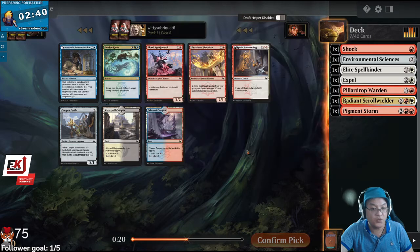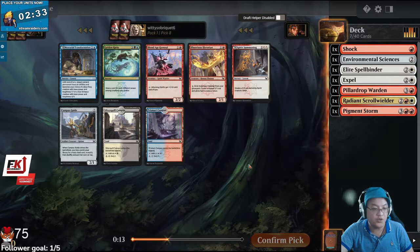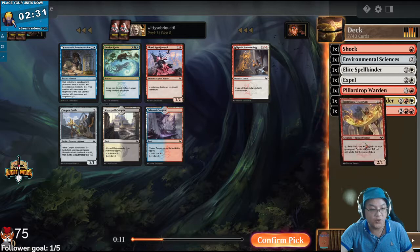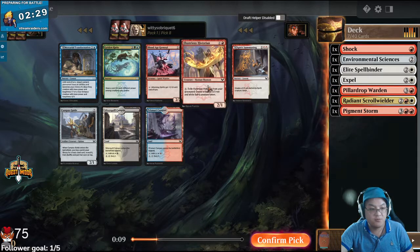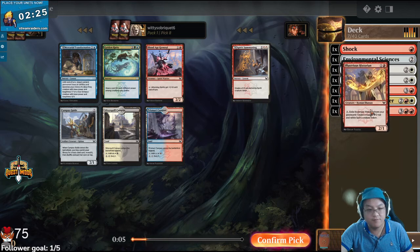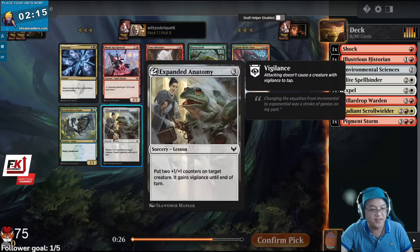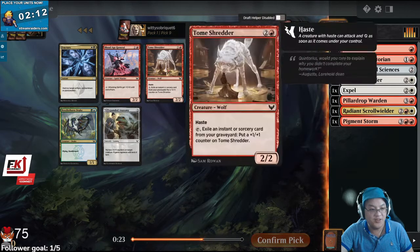Spirit Summoning or Historian? I don't have any Learn cards yet. I think I actually like the Historian here, to trade with things early. Tome Shredder or General? I guess I could take Tome Shredder. I could maybe see taking the Anatomy, but I feel like this is not the type of deck that wants that too badly.